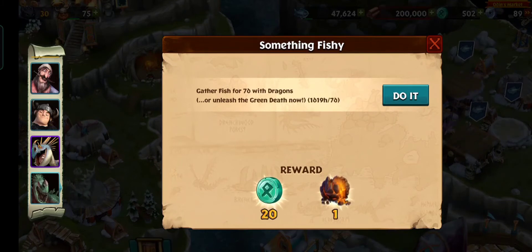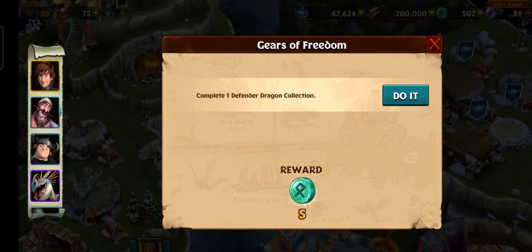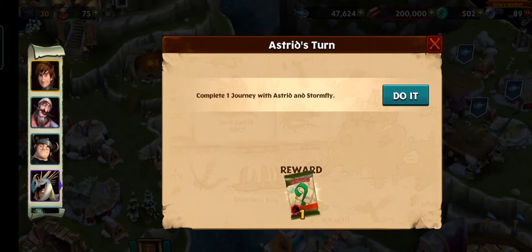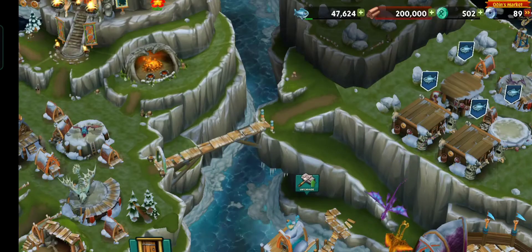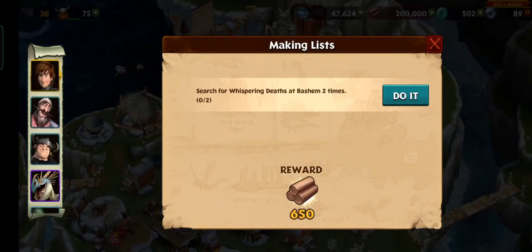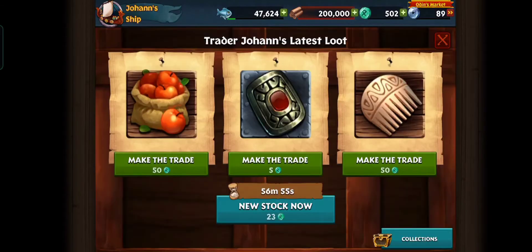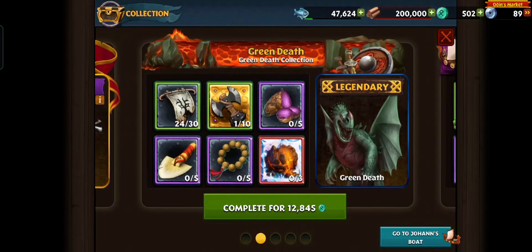Gather fish for seven days with dragons or unleash the Green Death — it takes one day and 19 hours. I've already searched for one day 19 hours with fish and with dragons. Also fish when death — I'll bash them two times. It would be good to get some of these complete. Have one defender dragon collection complete. Toothless needs to be on level 35 — that's close. Soul Whisperer — I cannot do that currently. Toothless is searching and I'm not going to speed it up.